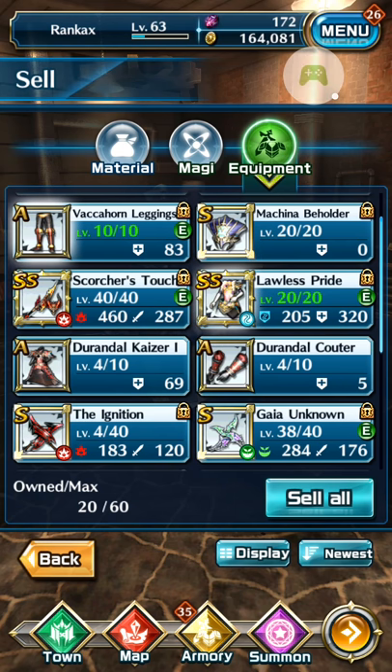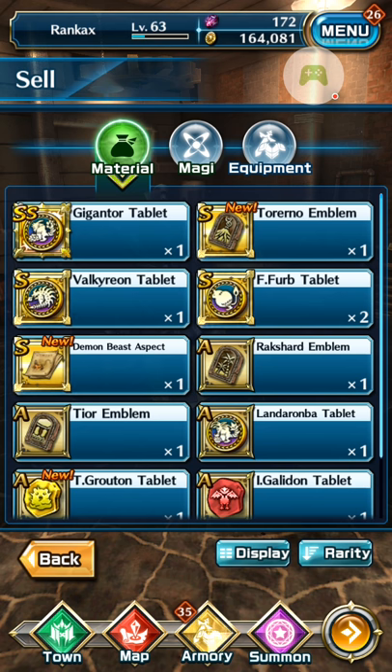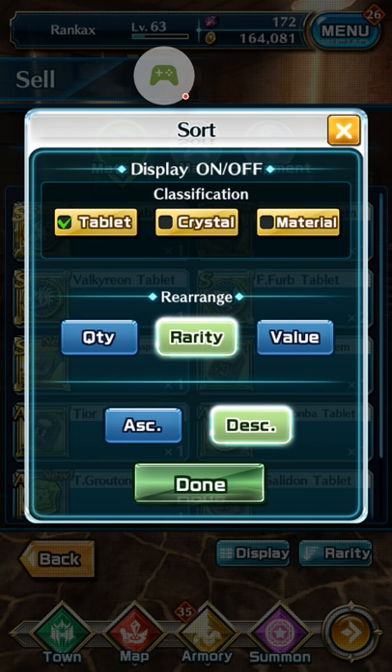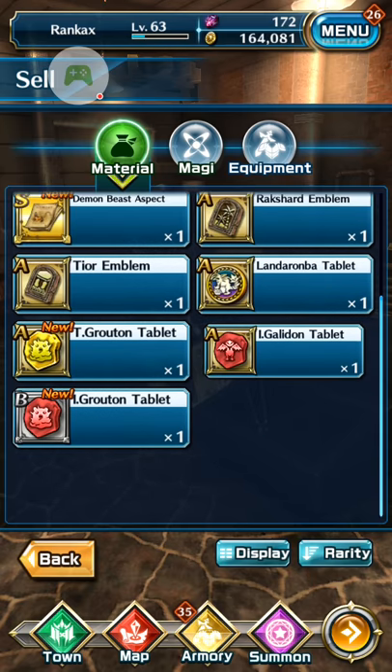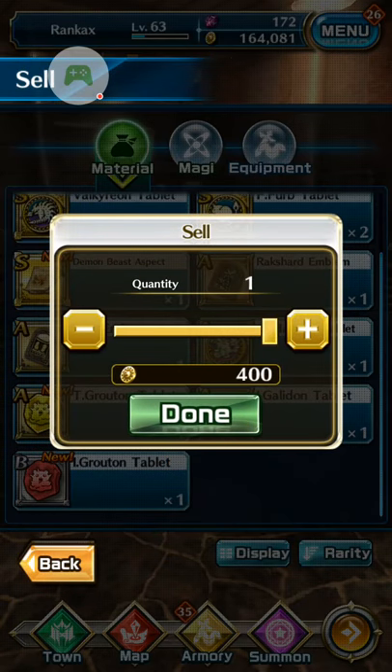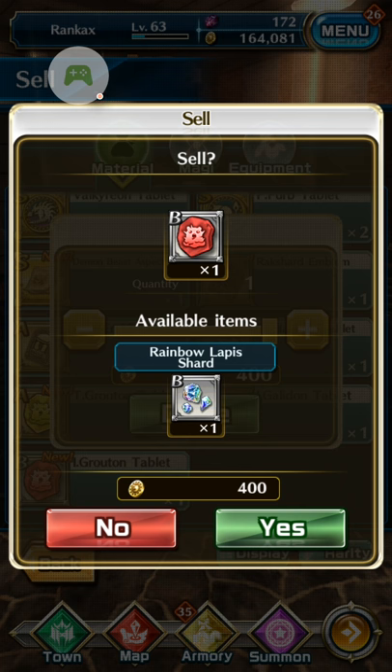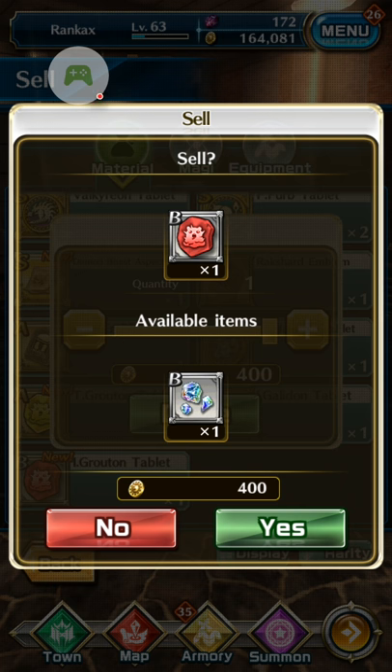To sell tablets, go to the Materials tab and use the search to filter by 'tablet.' Then do the search and you'll see all your tablets. It's a bit misleading at first because you don't immediately see what it sells for. Click Done and then you'll see what lapis you will get — for B-grade tablets you get the B lapis. It works the same as selling equipment.